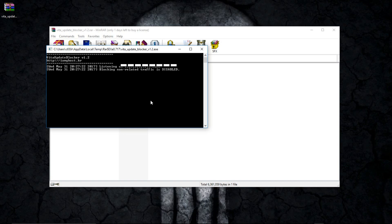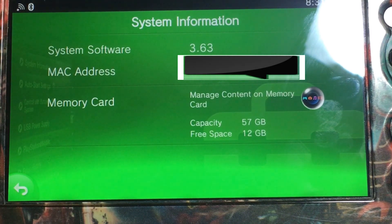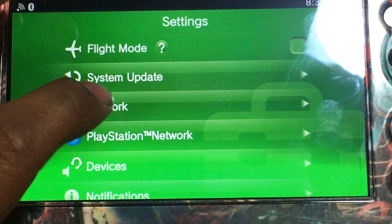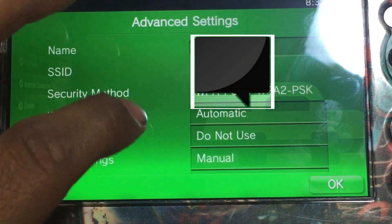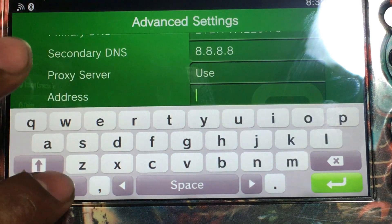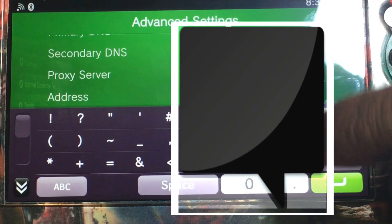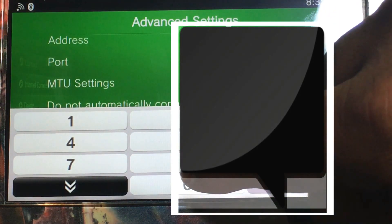It's going to say 'listening on' and then give you your IP address. So for that, we're going to move to the Vita. From here, I'm going to show you real quick that I am on 3.63, and then we're going to back out of there and go down to our network, Wi-Fi settings. Go ahead and pick your network, advanced settings — and you can see that the old spoofing address no longer works. We're going to go to proxy server; where it says 'do not use', we're going to click it, then click 'use', and then type in the IP address that the update blocker gave us. Enter that address for the proxy server and then list the port that it also gave you.